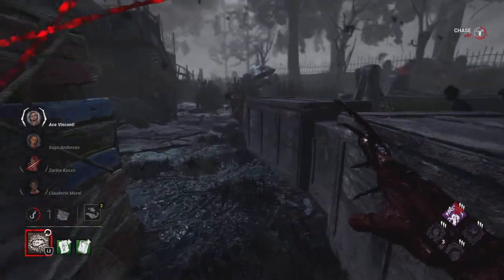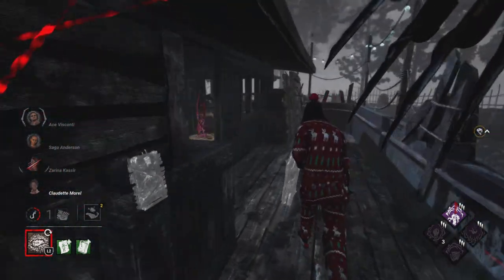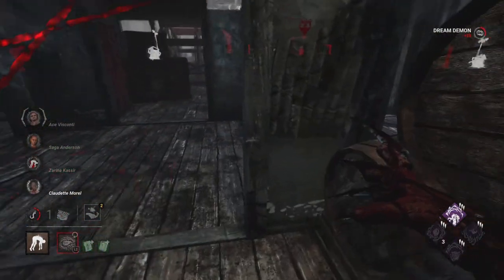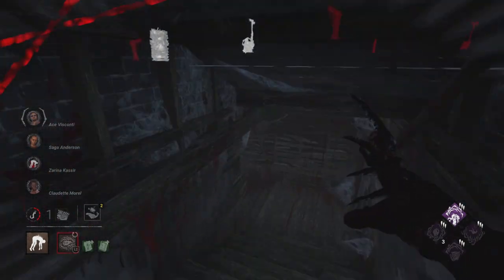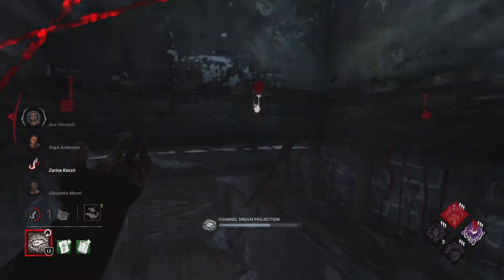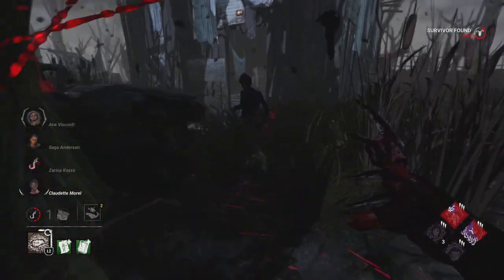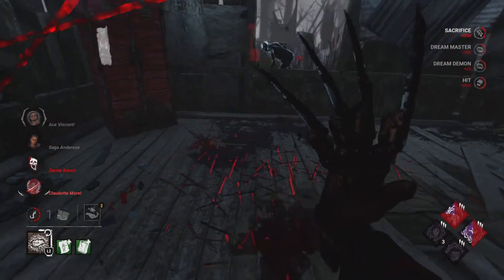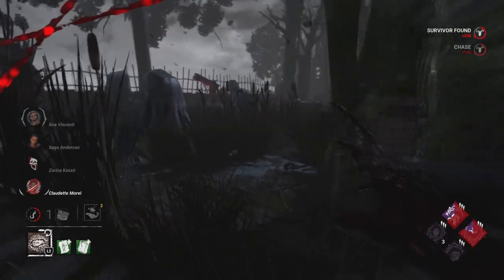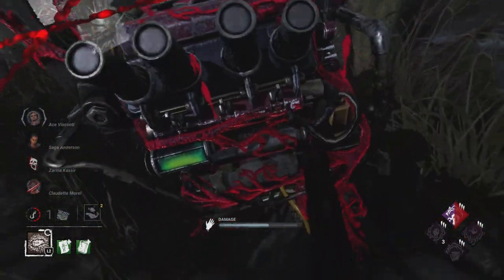I'm trying to go after these survivors because I knew all of them would be trying to close in for a save. I get Thrilling to activate, look around — this one should be blocked. Freddy's teleport will automatically highlight the gen they're going to be working on, so you can then get Dead Man's to activate and save a little bit of time. We're able to get the easy M1 there, but we can't really commit too much because that gen is 99 and all those gens are literally about to go.